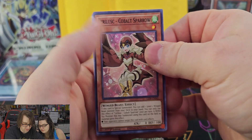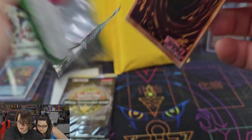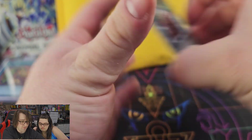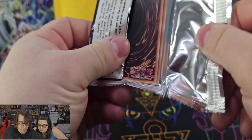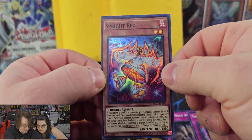Can we pull a ghost rare? From Synchro Storm we got Speed Recovery, Fearless, Cobalt Sparrow, Sorcerer of Dark Magic, and Speedroid Marble Machine — nothing there. On to Duel Pack Yugi — can we pull a Dark Paladin or even a Dark Magician Girl super rare? We got Queen's Knight, Black Luster Ritual, Brain Control, and Exchange — nothing special. Now for the OTS: I really like that Creed included OTS in these since we'd never opened OTS packs before. We got another Trap Hole and Sprite Red — a nice super rare, especially since Spright is a very good deck right now.